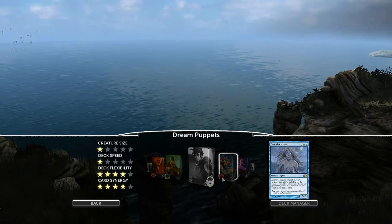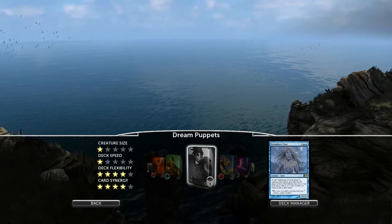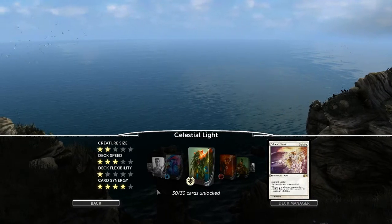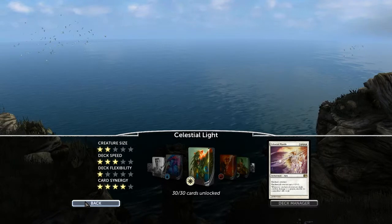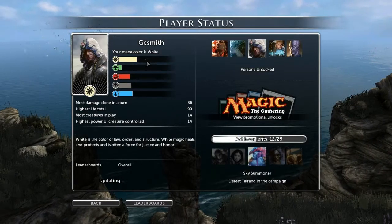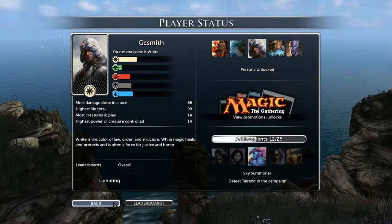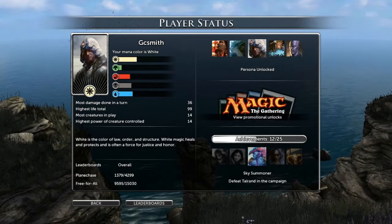This deck is very flexible with a synergy focus but low deck speed and creature size — it's all about discarding things. The ones I've unlocked include one that's a particular favourite of mine, though it's a bit powerful and giddy to use with friends. There's also player status showing which decks you use most, and promotional unlocks where you can go to the card shop and claim items.